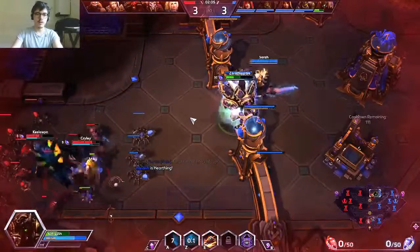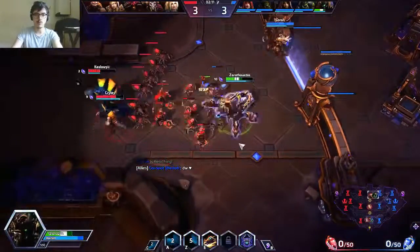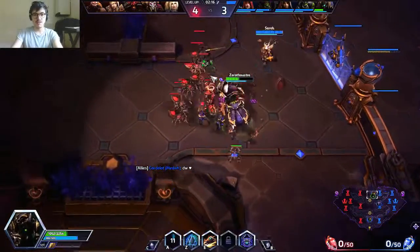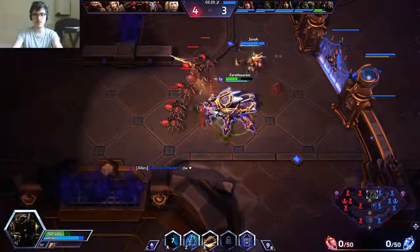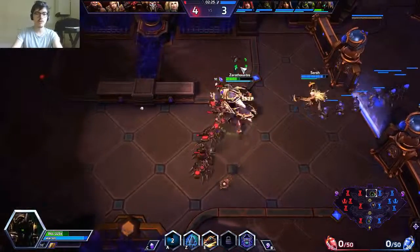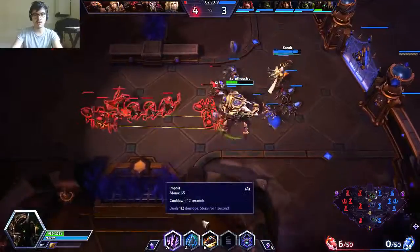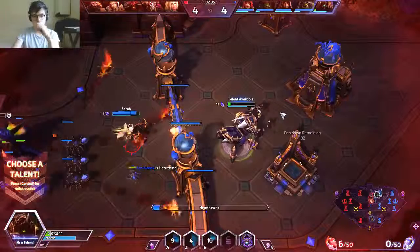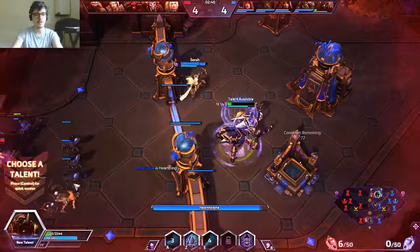In early game with Anubarak, you don't want to be too aggressive. You won't do very much damage anyway - he's a tank, of course. So you just want to play safe and land some Q when you can to secure some kills. He is good in gank comps as well, because if you land one Q and then one E on the same person, you can double stun really, really fast and then other people can burst them down easily.